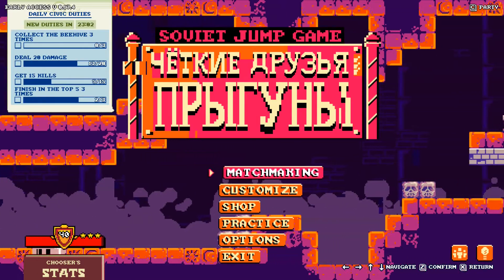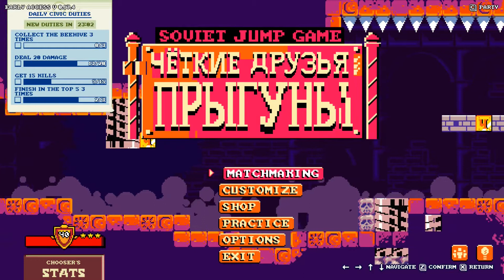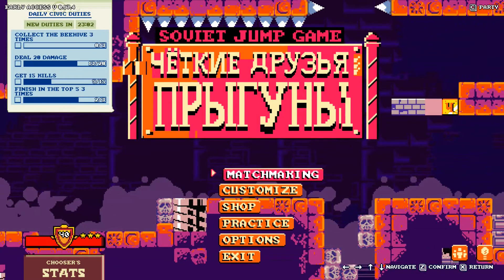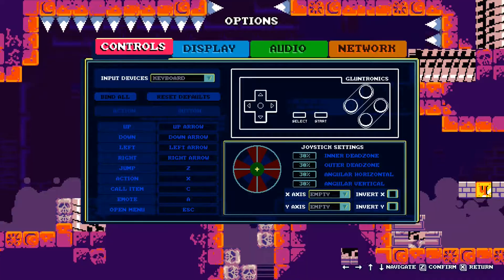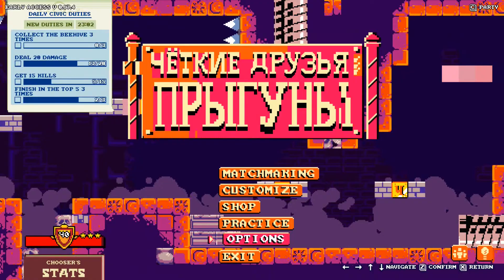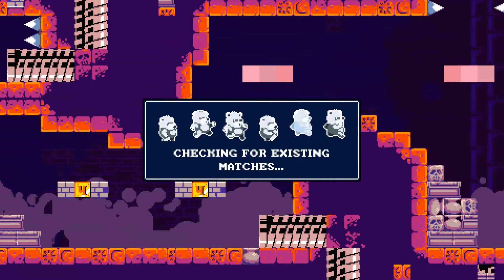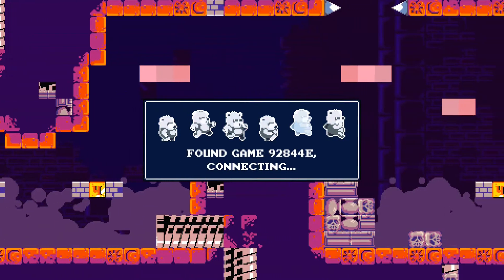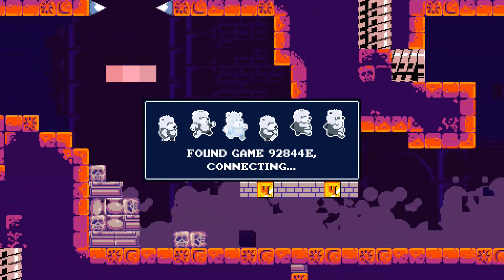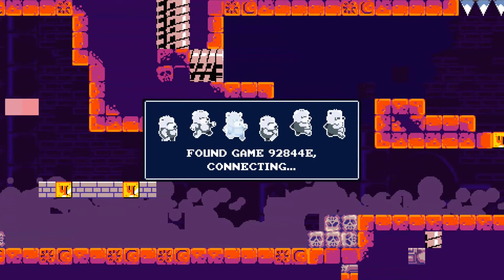Both their channels are linked down below, so go check them out. As you can see, this here is Soviet Jump Game, a free game on Steam. This is the Game Grumps' second game, and it's a battle royale. It's cute, fun, fast-paced, and feels very Mario-inspired. Instead of weapons, there are power-ups. This game is quite new — it came out in January of this year, 2020. There's already a very fun community building, and it's great to be a part of.